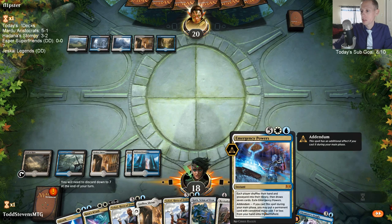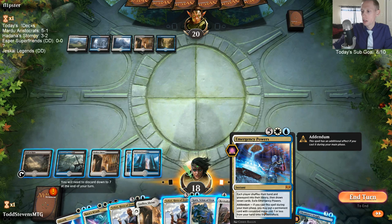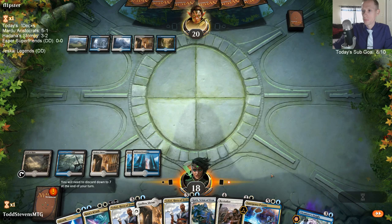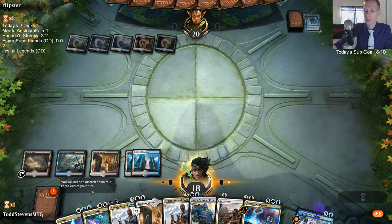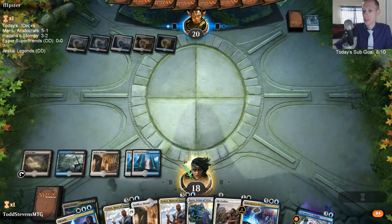I'm just discarding this Emergency Powers. In a control mirror, I don't think I want my opponent to be able to reshuffle and draw seven. Could certainly discard the Wrath as well. Chat wants to save powers for later after exiling - okay, we'll discard the Wrath then.